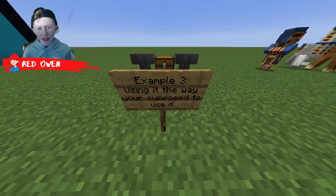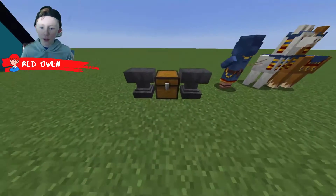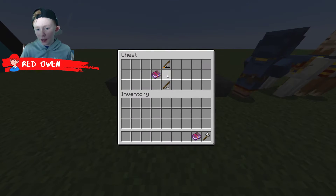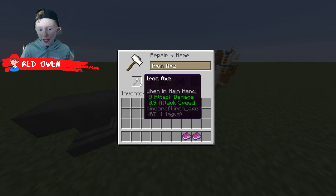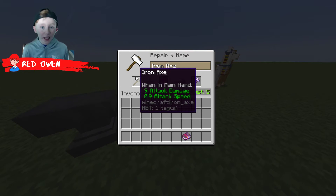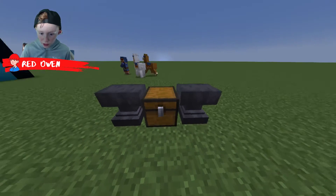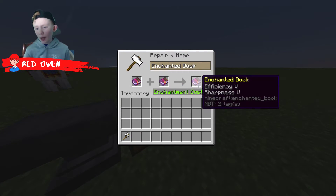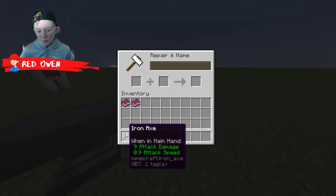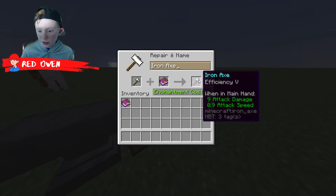Example three is using it the way you're supposed to use it — this is the main one. So if you grab some iron axe and some enchantment books, you can put the iron axe on the left. In Bedrock, you can only use tools and armor, but in Java you can use any item — a llama spawn egg, an anvil. You can also combine enchantment books. If you put the item on the left and the enchantment book on the right, it will enchant the item.